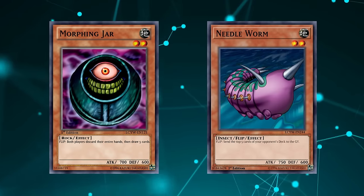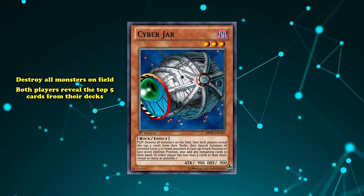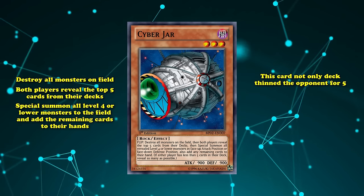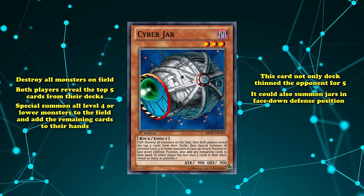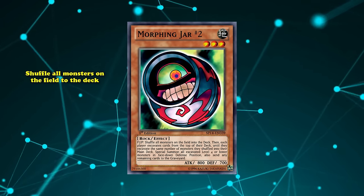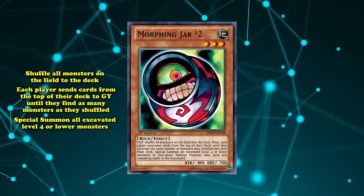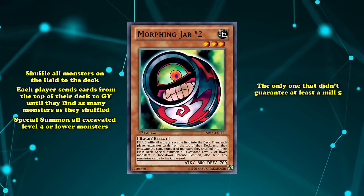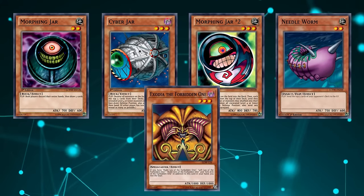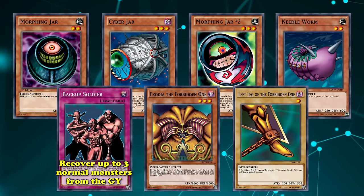A few months down the line, this deck got two extra jars added to its arsenal. The first being Cyber Jar, which when flipped destroys all monsters on the field and makes both players reveal the top 5 cards of their decks, special summon all level 4 or lower monsters, and add the remaining cards to their hand. Not only did this deck-thin your opponent for 5, it could also summon more jars in face-down defense position. The next was Morphing Jar #2, which when flipped shuffles all monsters into the deck, then each player sends cards from the top of their deck until they find as many monsters as were shuffled, and special summons all excavated level 4 or lower monsters. Jar #2 had no limit on how much it could mill.